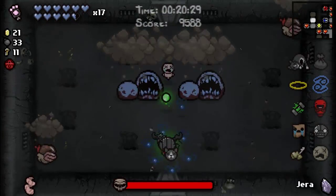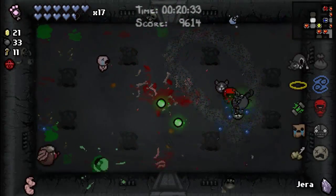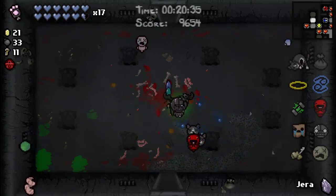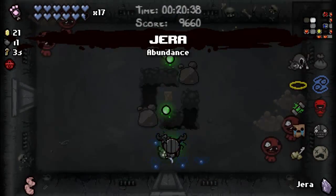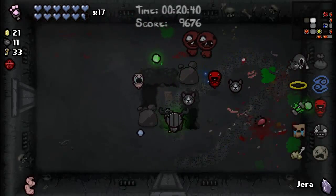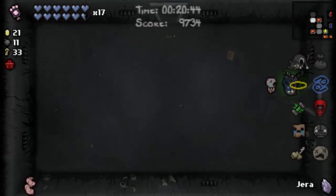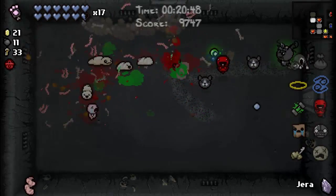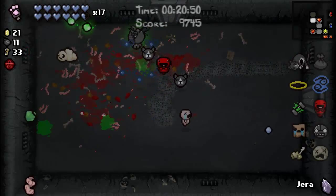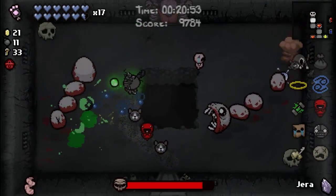That's so cool. I don't know where anything is. Thanks for the soul heart. Bombs are keyed — thanks. That's gonna help me out for the chest. Just give me an item room, or a shop, or anything. Not the boss.